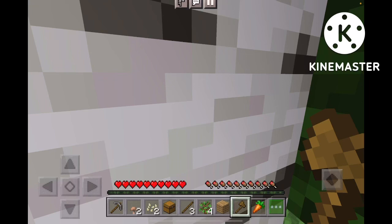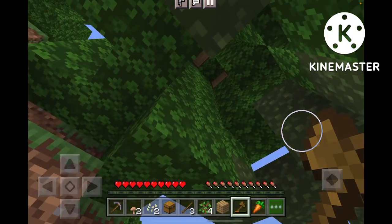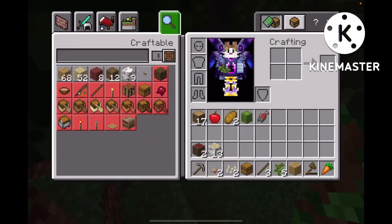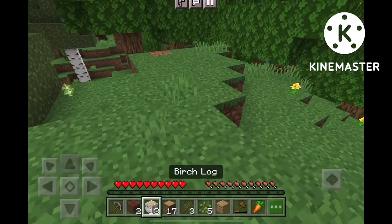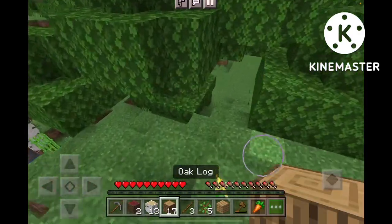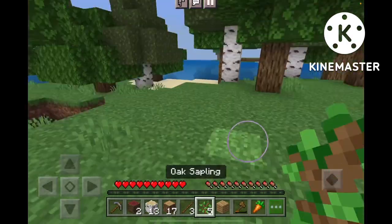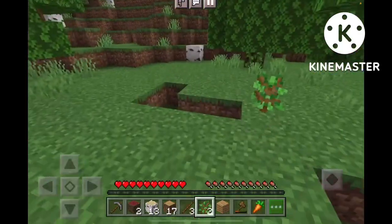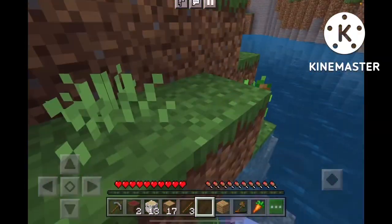I'll be back after I get a little bit of wood. Twelve seconds later - okay, I should have enough wood. I did a little off-camera wood getting and I currently have 13 birch logs and 17 oak logs. My battery is at like 50%, apologies. But I also got some saplings, so let's plant 3, 4, and 5. There we go.